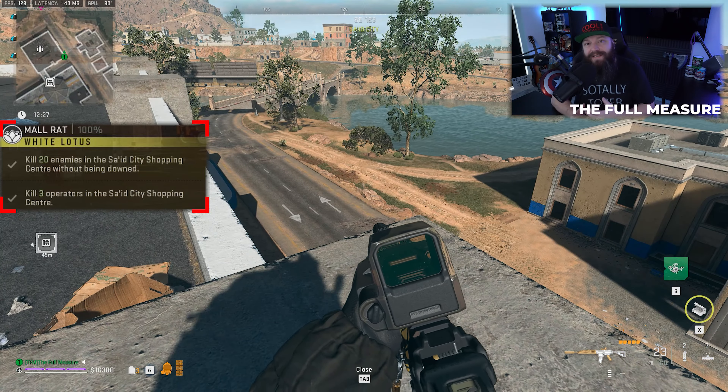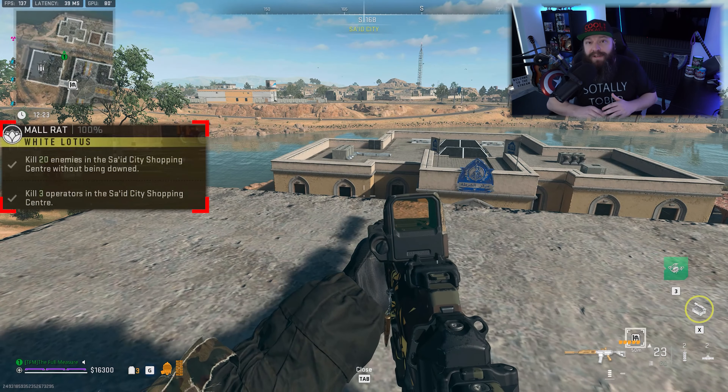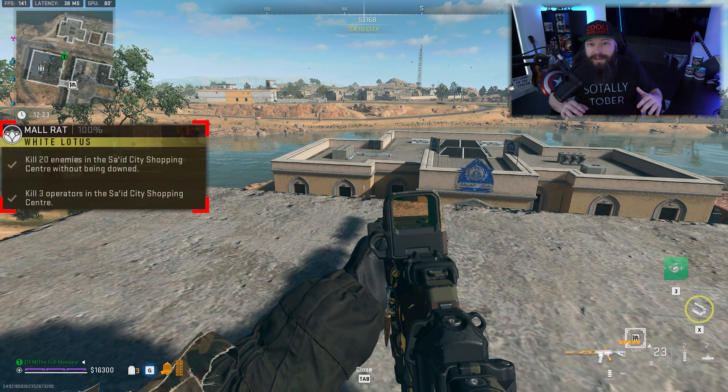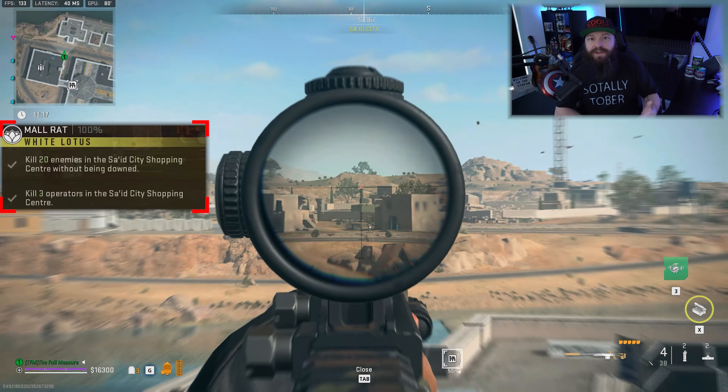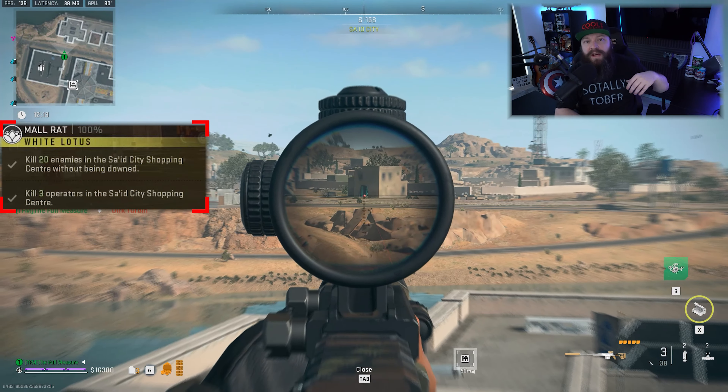This is a very important caveat and something that you should absolutely abuse. While in season one this mall area was quite popular with human players — especially due to the dead drop there — that's not necessarily the case anymore in season two. A lot of the time you're going to find this area not that well traveled, without that many enemies milling about, so you might need to get a little bit creative with your kills.